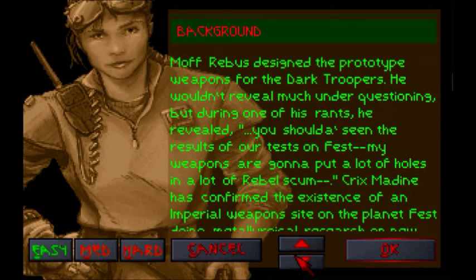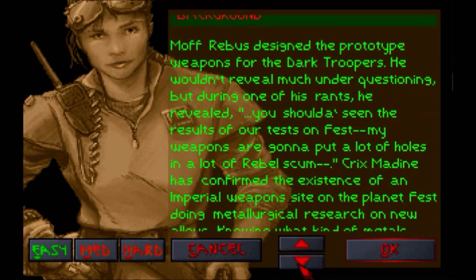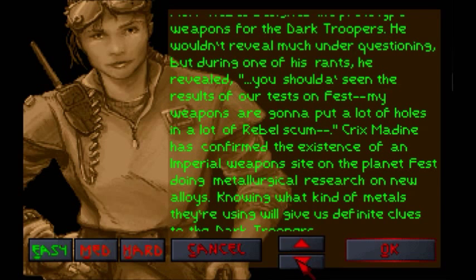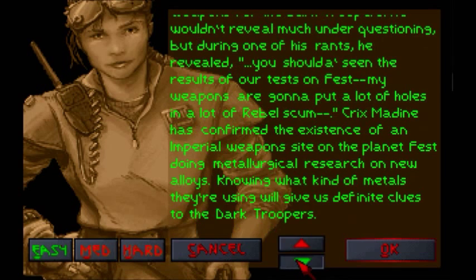Crick's Maidine has confirmed the existence of an Imperial weapons site on the planet Fest, doing metallurgical research on new alloys. Knowing what kind of metals they're using will give us definite clues to the Dark Troopers.